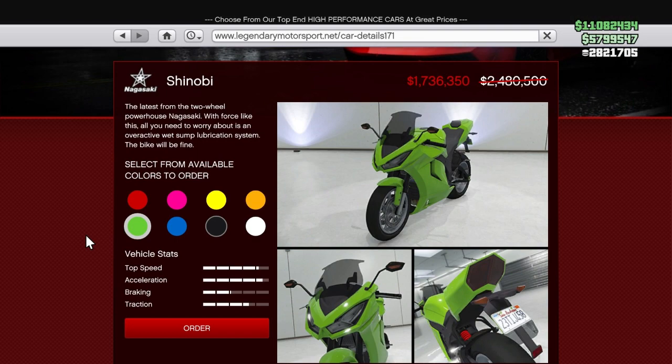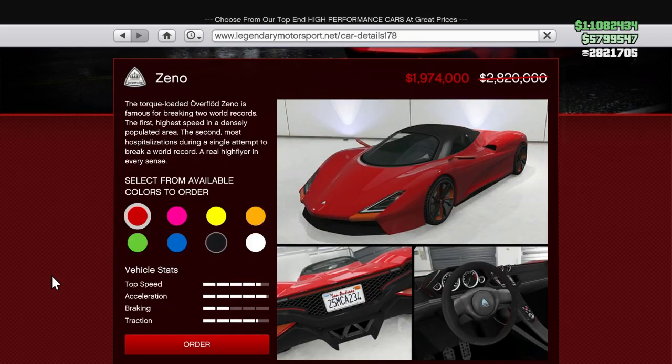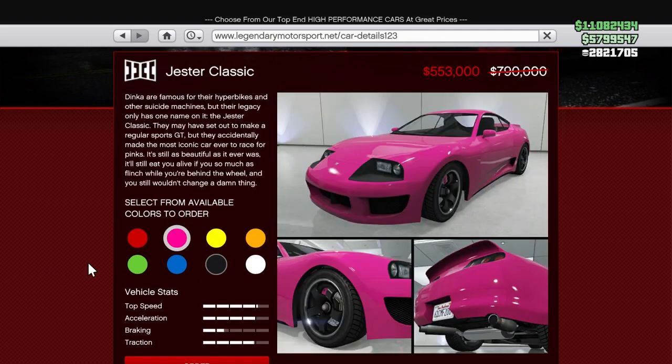We have five percent discount on Legendary Motorsport vehicles: Shinobi is on sale, Rüiner is on sale, Jubilee is on sale, Zenno is on sale, and Jester Classic is on sale.